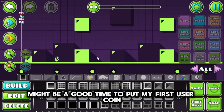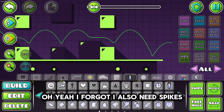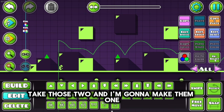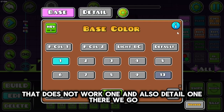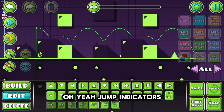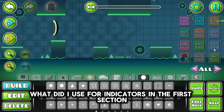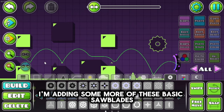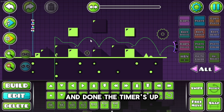I feel like here might be a good time to put my first user coin — I'm not sure where yet. I also need spikes. I'm going to take those two and make them one. That does not work — the one, and also the detail one. There we go. Jump indicators — everyone loves those. What did I use for indicators in the first section? I'm adding some more of these basic saw blades because I don't know what to do. I'm going to stuff one down here. Done. The timer is up.